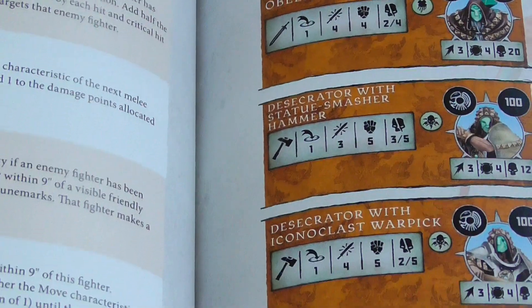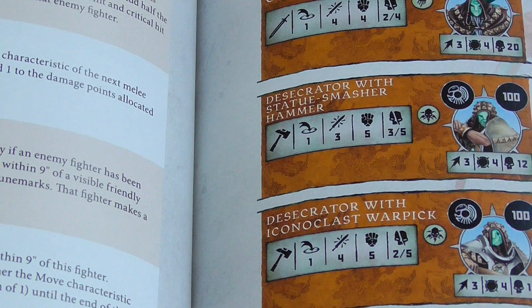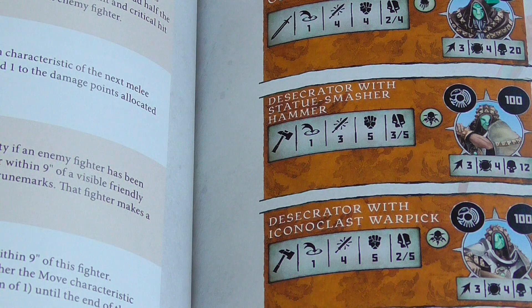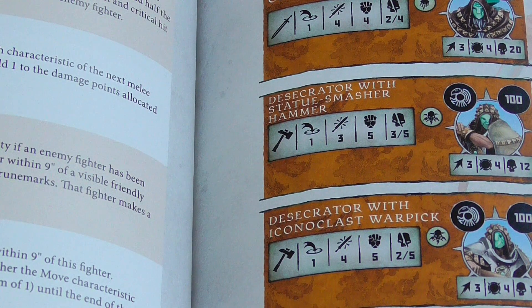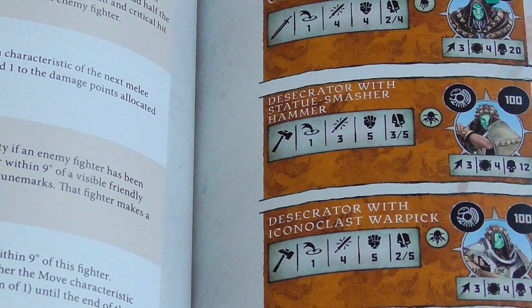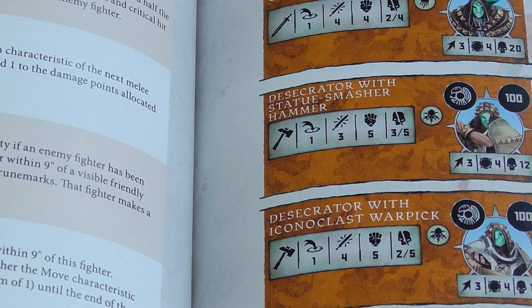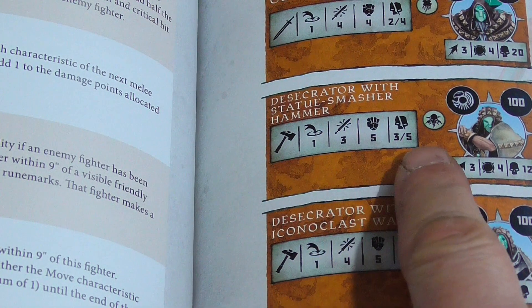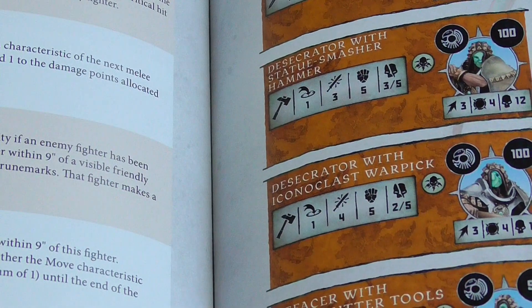Alright, their crits will do 6 damage, now strength 6 rather than 5. One guy has 4 attacks, the other has 3 attacks, with the 3-attack model having slightly better regular damage of 3 rather than 2. Movement of 3 is pretty slow, Toughness of 4 is okay — pretty average. 12 wounds is just above average for a normal grunt. Making them strength 6 means you're wounding most things on 3s, and the extra damage is nice — that guy would be 4 and 6 on damage, so they can hit fairly hard, but speed is definitely not their friend.